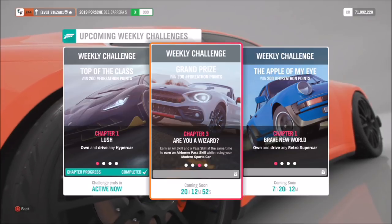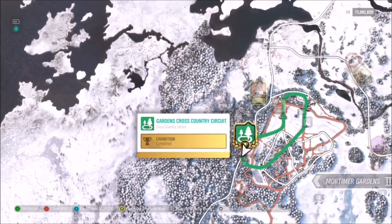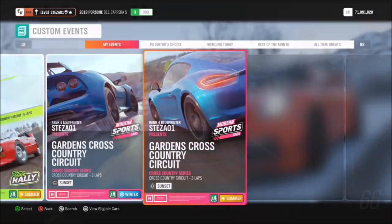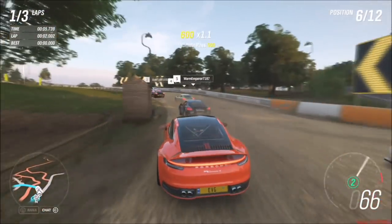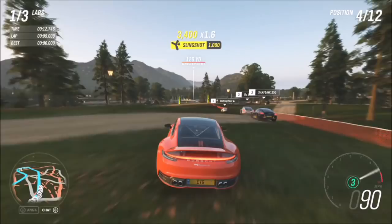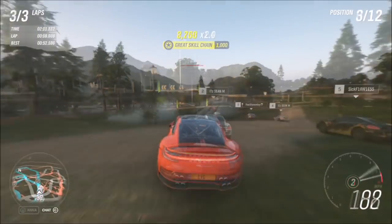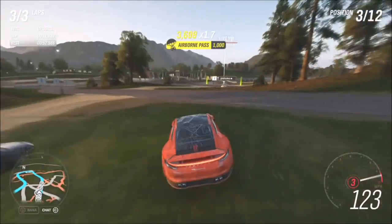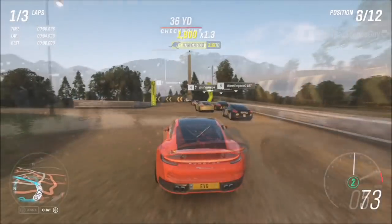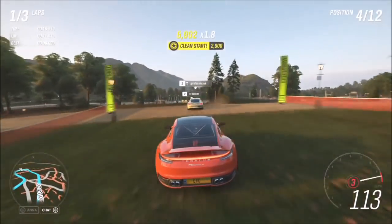The next challenge wants you to earn an airborne pass skill — an air skill and a pass skill at the same time — and it is actually fairly easy. I recommend going to the Gardens Cross Country Circuit. I created a blueprinted race just to change the season; you can use this one if you want, you'll find it under my blueprints. As soon as you start, after the first couple of bends there is a jump. All you have to do is line yourself up behind an opponent and gun it just before the jump. If you don't get it first time you can restart, rewind, or keep going as there are plenty more jumps throughout the race. On that first little bridge I got a bit of air and a pass skill, giving me the airborne pass skill.